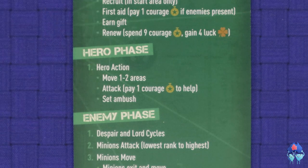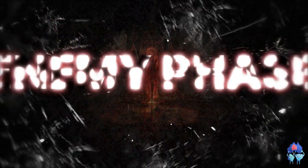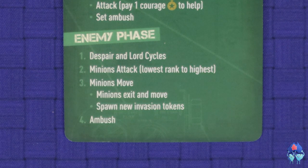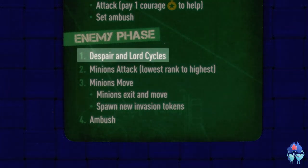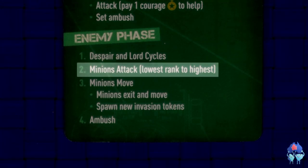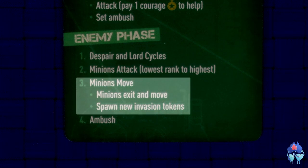The game then proceeds to the enemy phase. The enemy phase is broken into four steps: the despair and lord cycles, the minions attack, the minions move and spawn, and the ambush phase.